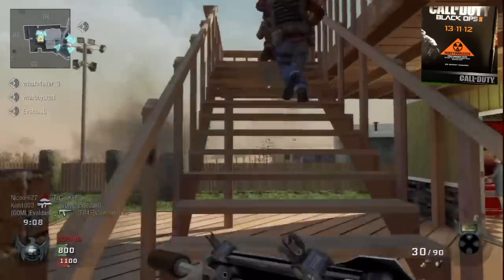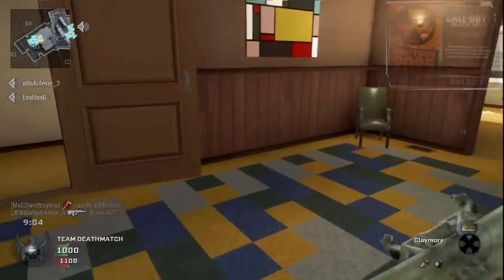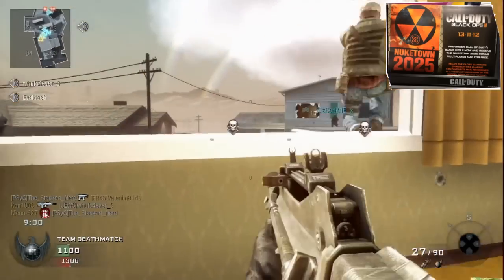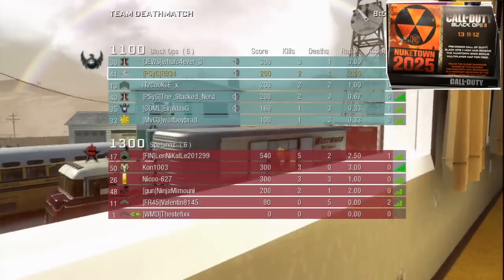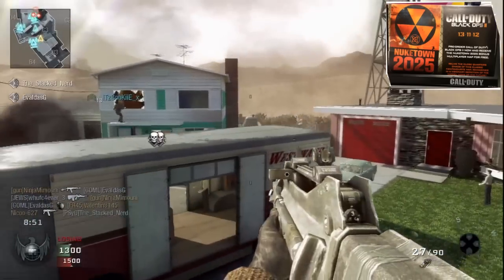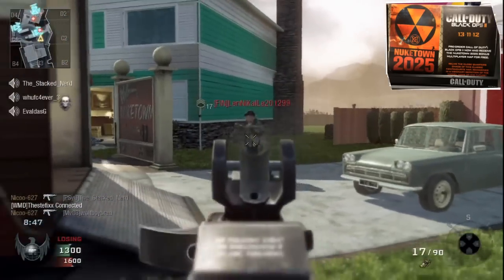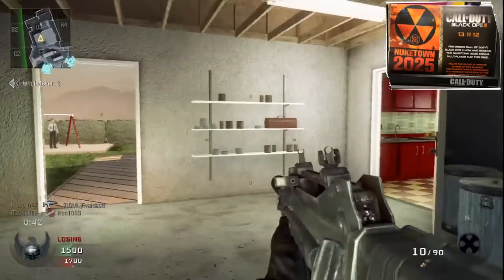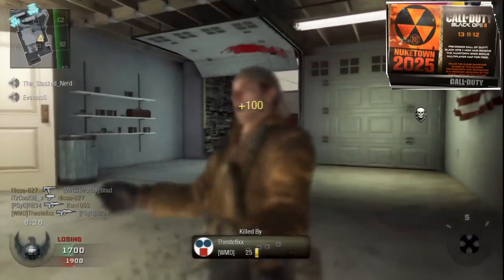Both of these posters have a little logo which says Nuketown 2025. If we read the text on these posters, it basically explains that by pre-ordering the game you will get a bonus map, Nuketown 2025. This is going to be a reimagining of the original Nuketown, which you can see on screen. Whether this is just going to be a straight-up copy-paste like Terminal into Modern Warfare 3, or whether it is going to be a proper reimagining like they did with Cliffside into Hazard in Black Ops, isn't quite clear yet.